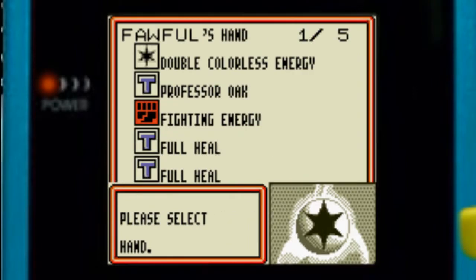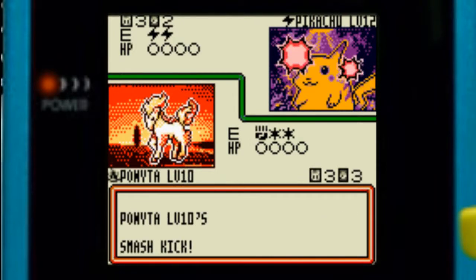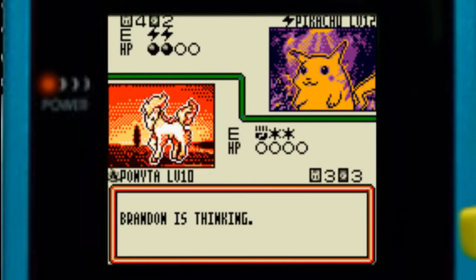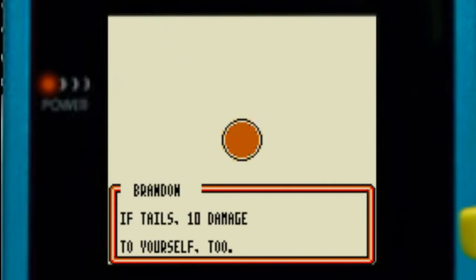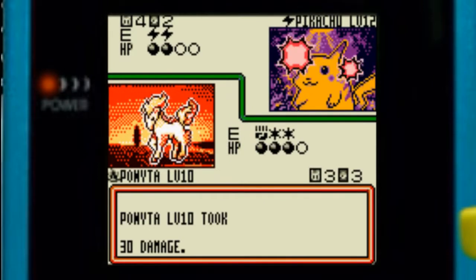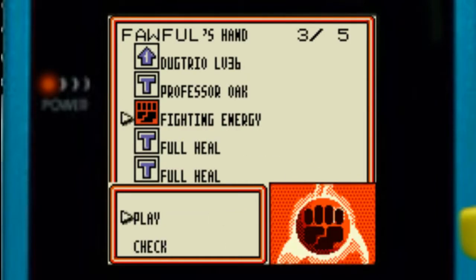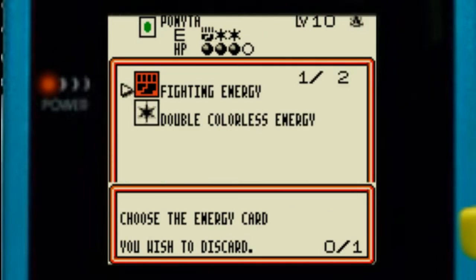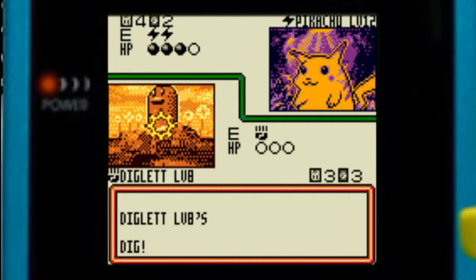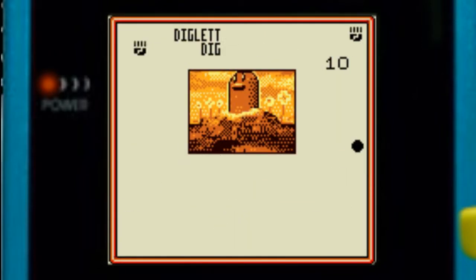Let's put in Diglett and do 20 damage on Ponyta. He damaged himself but that didn't really do much. Dugtrio — let's put that on Diglett and retreat real quick. We take down this Pikachu with Diglett — Pikachu's down! Another Diglett comes in.